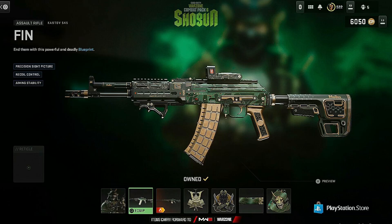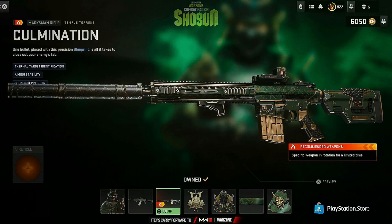Next you get a Cast Off 545 called the Fin. It has precision sight picture, recoil control, and aiming stability on it. That gun looks actually pretty crazy with a lit green camo.